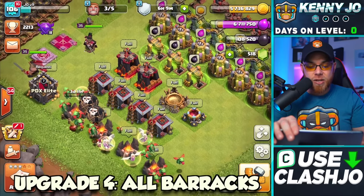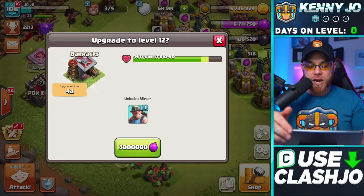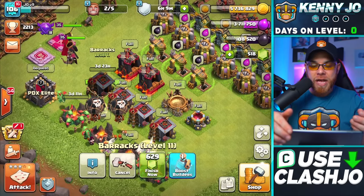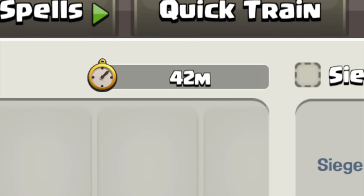The next upgrade after army camps is the Barracks to level 12, which unlocks the Miner. The Miner is amazing for stealing dark elixir, and we'll need a lot of dark elixir for hero upgrades. Spend three million elixir to upgrade only one Barracks — since I'm in Clan War I need to keep training armies. Upgrading more than one slows training to nearly 45 minutes to an hour, which gets really annoying.